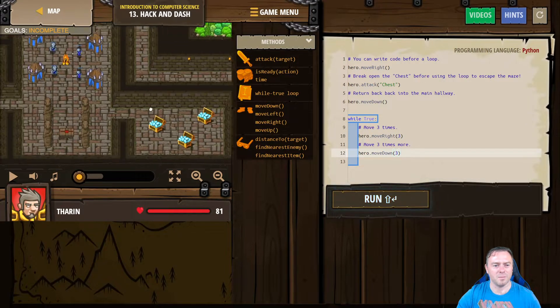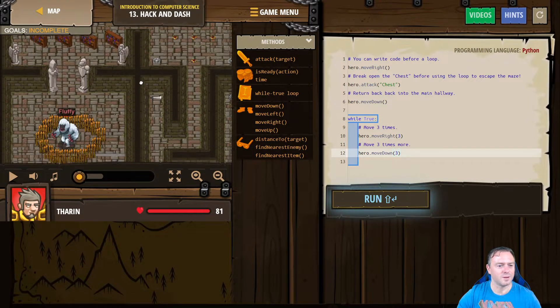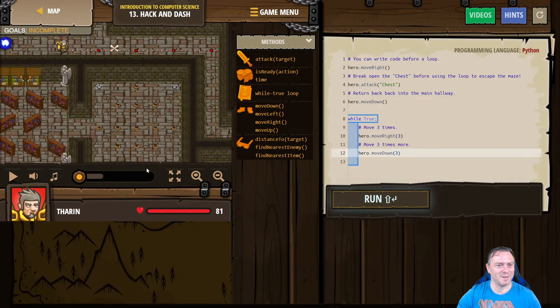This looks like a pretty big map, that's cool. We've got little orcs going in there, bomb room, and Fluffy — he looks a bit scary. Let's see how this one plays out.